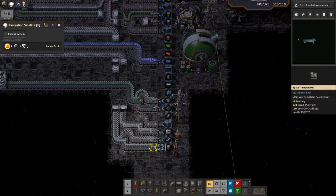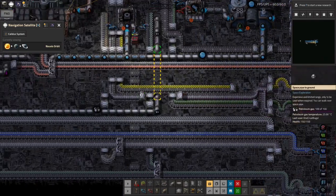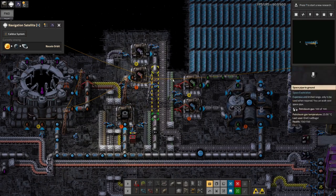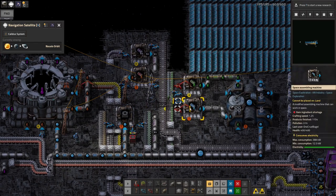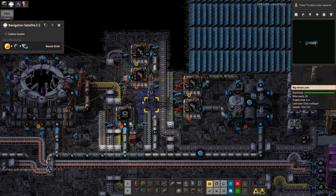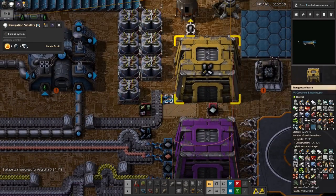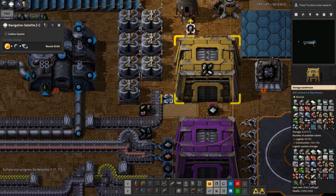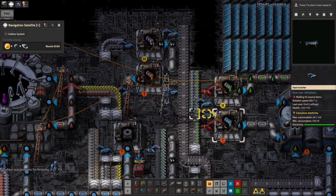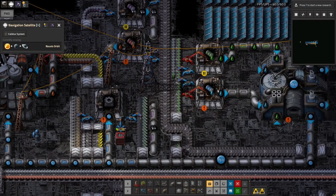I've now got some of the ones I actually need unloading onto the belts along here, and all of these ingredients are being passed out and we're starting to make things, which is quite a big improvement over before. The first thing we're doing along here is un-barrelling a load of the liquid - so we've got lube, water, heavy oil and petroleum gas all being pulled out of the barrels. The reason I've got them all crammed together in a small space is so that they can all unload the empty barrels onto this single belt here, which then takes them back and dumps them into the storage warehouse. If you don't have some way of getting rid of the empty barrels, they will eventually just start to stack up and cause problems.